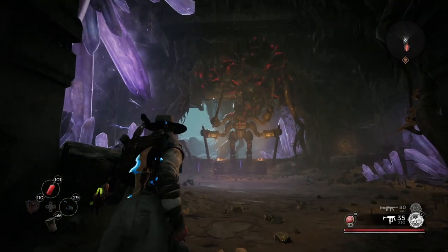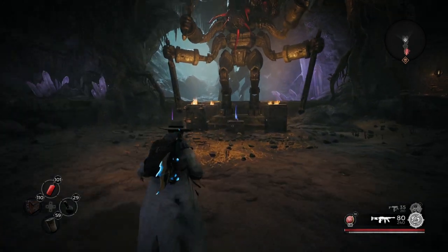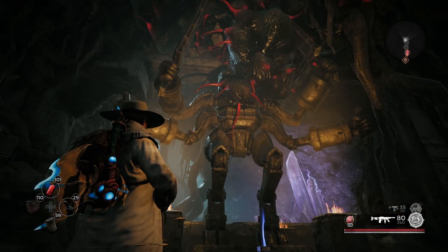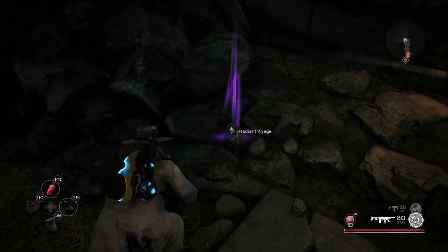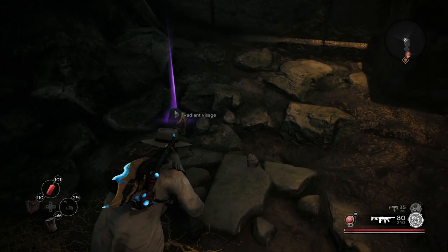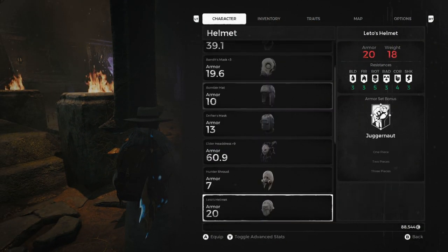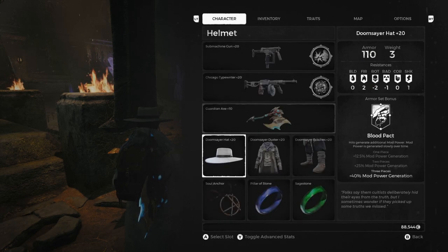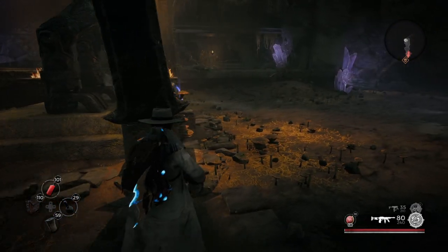Just like that, you now have access to this chamber. There's an item over here and a book right here — you don't want to pick up the book just yet because that's what initiates the battle with the Root Horror. If you look over here, you actually find the helmet, the Radiant Visage, which is the last piece of the armor set we just bought. It's a pretty good set — great for critical hit chance and damage, so if you're building around critical hits, this is the set you want.